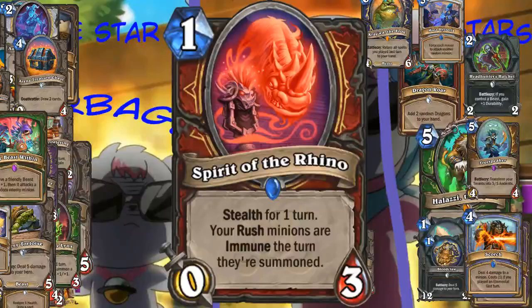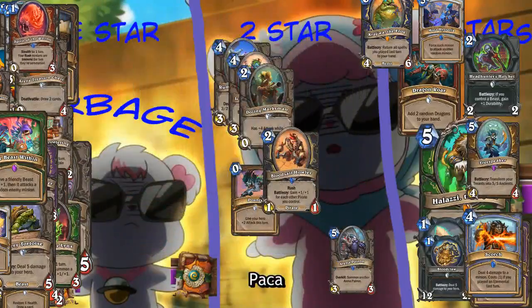Here's another spirit card - this is a Warrior one now. Warrior not-totem. Stealth for one turn, your Rush minions are immune the turn they're summoned. This would be super good with Arena Patron - if it had Rush. Patron doesn't have Rush. Into the garbage.